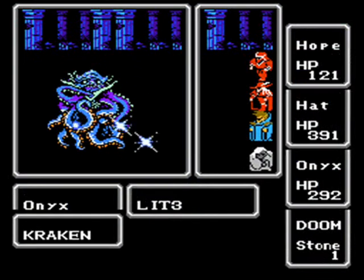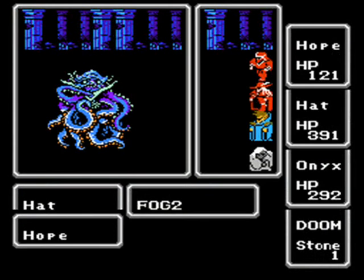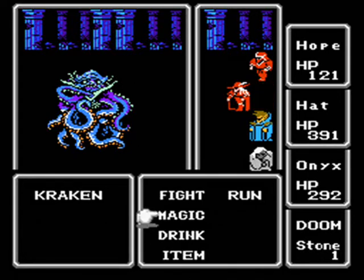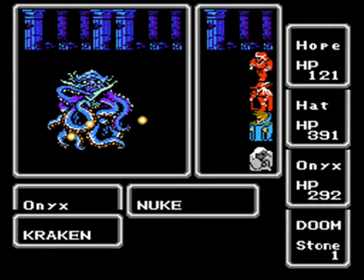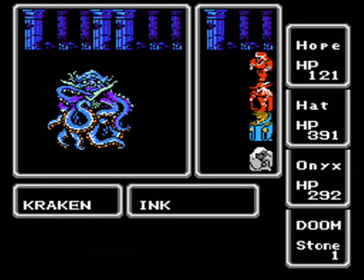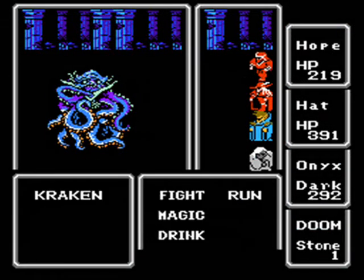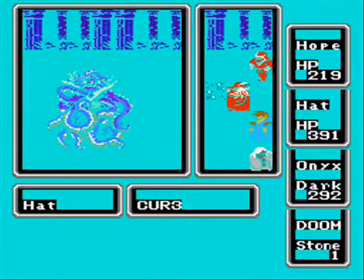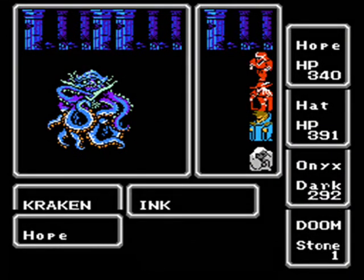We're gonna have to start healing up Hope really soon - he's getting down there in his HP. We'll go ahead and use Lightning 3 with Onyx. Kraken has 800 HP total. Keep going at it with the magic spells - I should have just been using Nuke from the get-go instead of Lightning 3. Both spells do a pretty good amount of damage to Kraken. The Black Mage is now blinded, but it doesn't really affect him since he's using magic. Nuke looks like a fire spell but it's actually non-elemental, which is good.